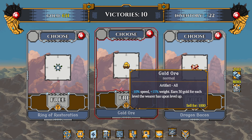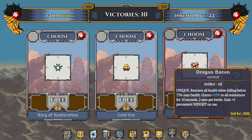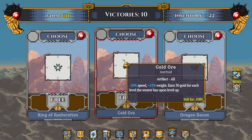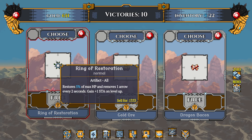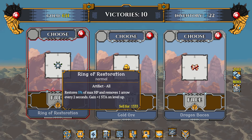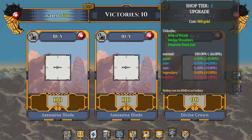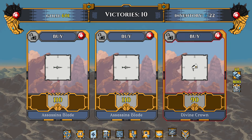I'd rather give the ring to the tank and just bank on the gold ore — I'm gonna find these later, you come across them pretty often. How much gold do we have? 651. Nothing I need from the shop right now — actually, we're gonna save our gold and get the next tier of items. That's gonna be part of our grind moving forward — a really good mechanic of the game.